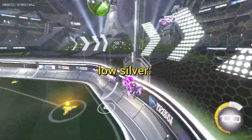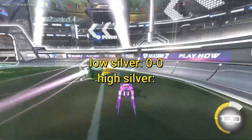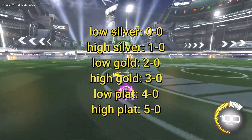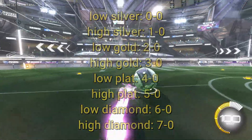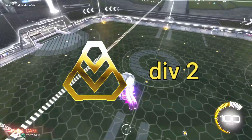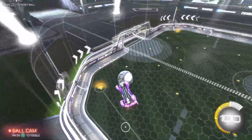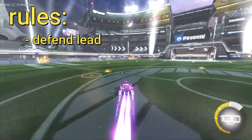If they are low silver, I have to defend a nil-nil lead — which sounds ridiculous but I'll get onto that. High silver gets 1-nil, low gold 2-nil, high gold 3-nil, low plat 4-nil, high plat 5-nil, low diamond 6-nil, and high diamond 7-nil. For example, gold 2 div 2 counts as low gold; gold 2 div 3 or above is high gold. I have a lead to defend and we're playing on the Manfield map.